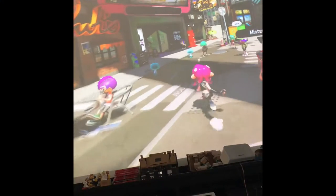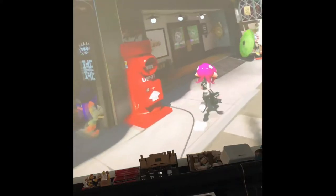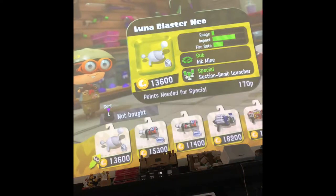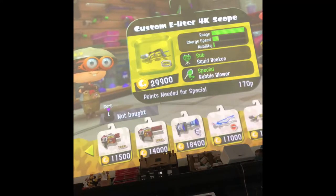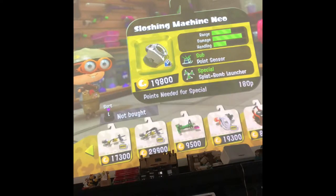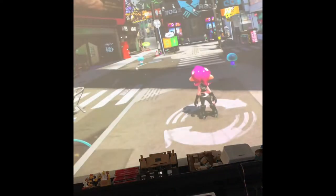In Splatoon 2 there are more weapons than you can count — like seriously, there are over 200 weapons, though that's just a guess. But they come in all shapes and sizes, like rollers, regular shots, snipers, sloshers, splat rollers, brushes — more than you can find in any other game.